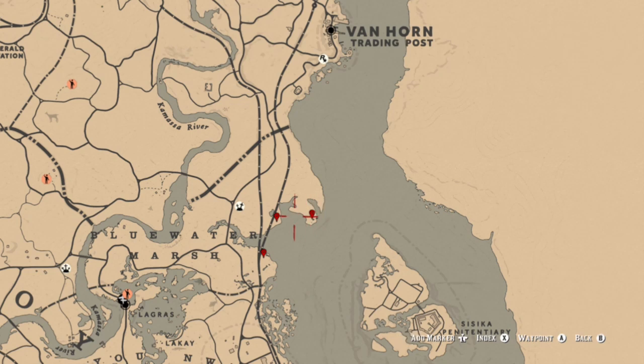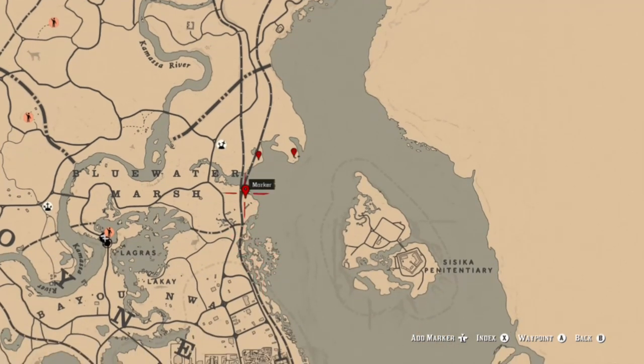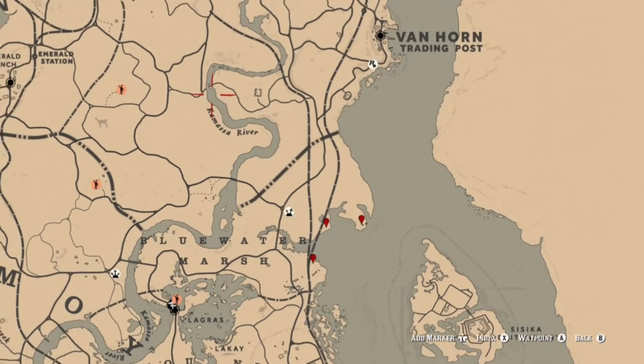Here are some locations for pelicans in case you want to stock up on those. Near the Kamasa River, you'll have succulent meat again, and you can also get your salmon from this last location. Thanks for watching and I'll see you next time.